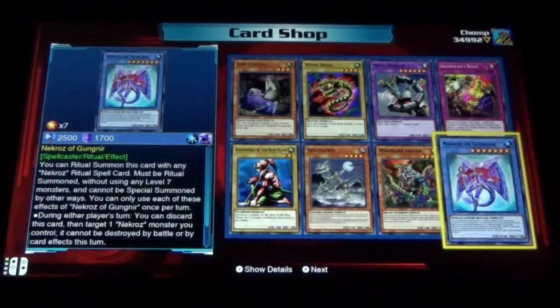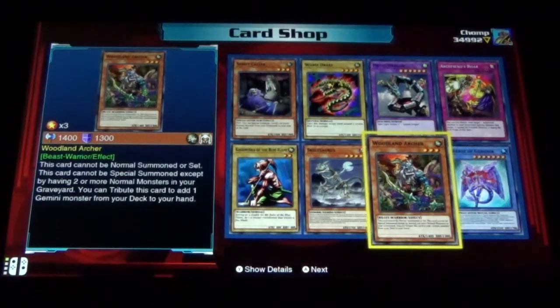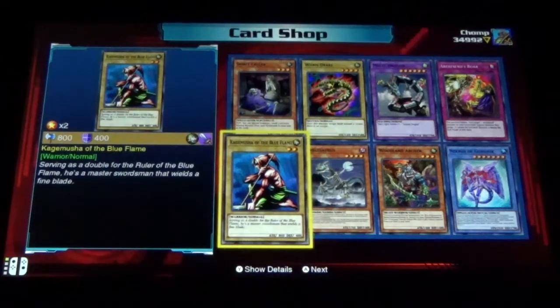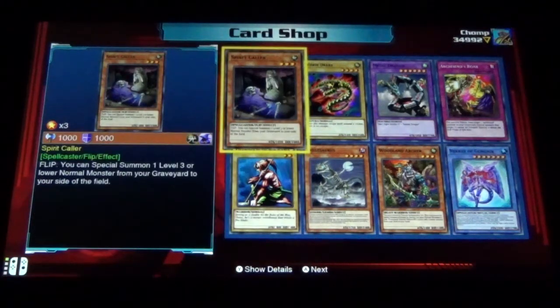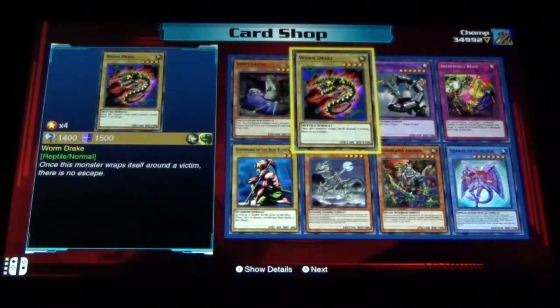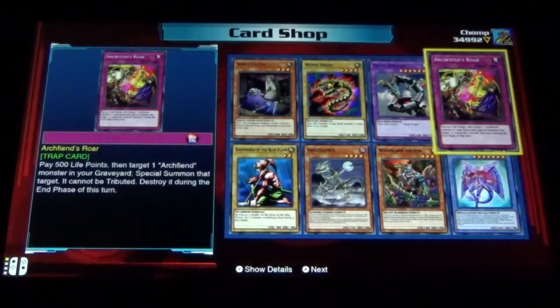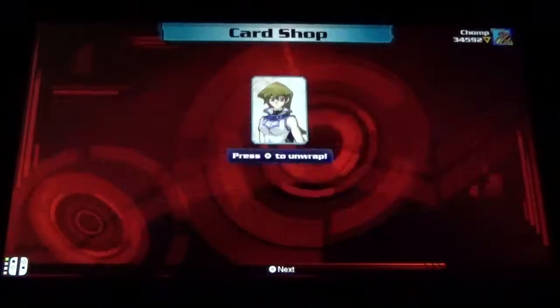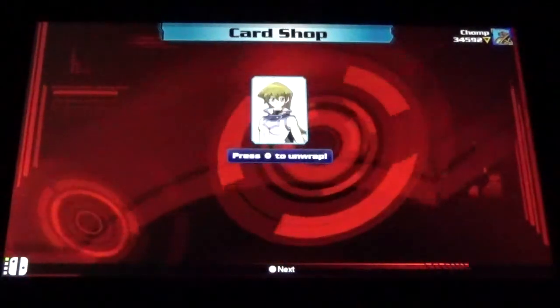We got a whole playset of the Necros of Gungear. Oiden Archer, Skellasaurus, Kagamusha of the Blue Flame, Spirit Collar, Worm Drake, Metal Dragon, and Arch Fiend's Roar. We did not reach a hundred unique — I knew three of those were dupes right off the bat.